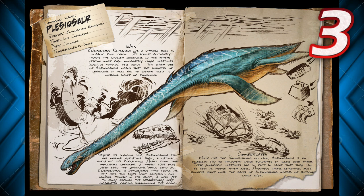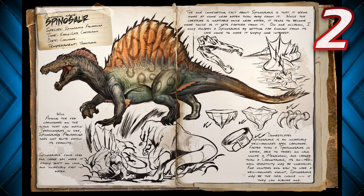Moving on to number 2 — the Spinosaurus. We may get a little flack about the ranking here. The Spinosaurus is nothing to joke about: it is fast on both land and in water and just does a ton of damage with massive strength all around. The only thing is it can die pretty quickly in the game. This topic — the T-Rex versus the Spino — has been debated for a very long time, but number 2 is definitely the Spinosaurus.